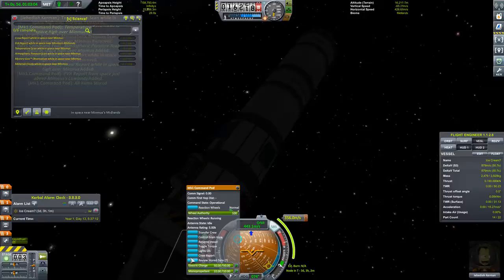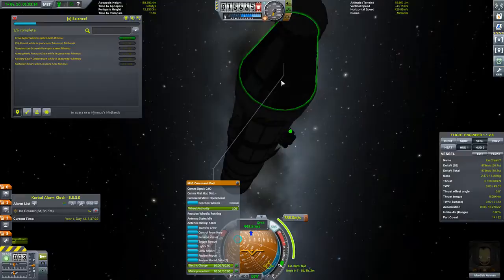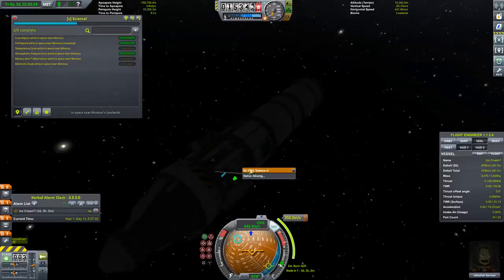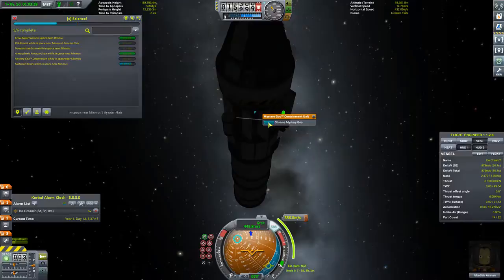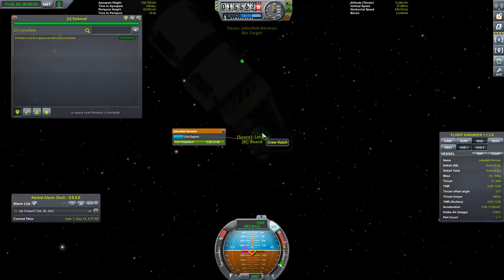And now we will do another crew report. We'll keep that. Man, it's so dark here, I can't see a thing. I'll have to up the brightness later. We'll log pressure data. Keep. And we'll observe and keep. Mystery goo — that's one I've already used. Observe. Keep. Temperature. And EVA report.